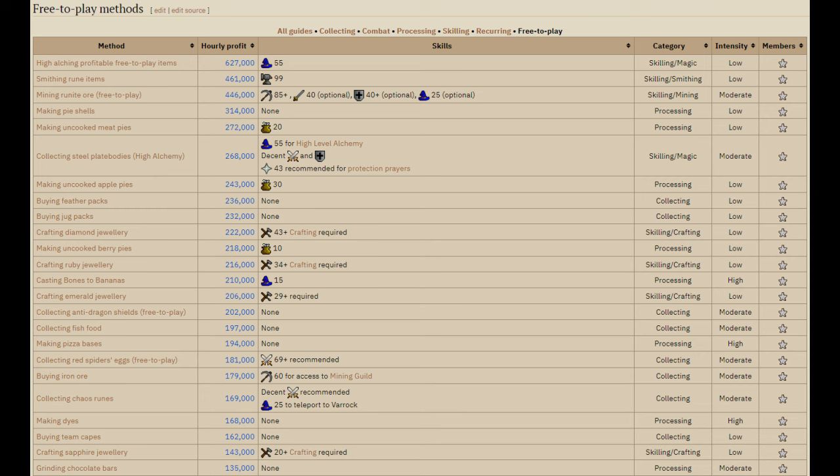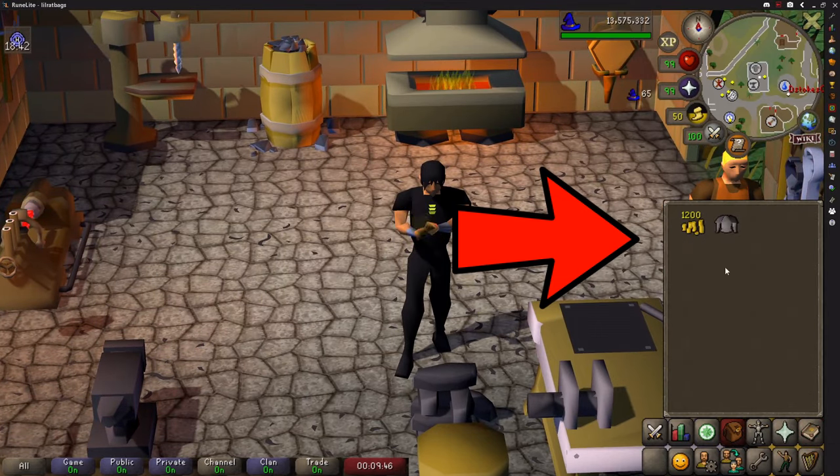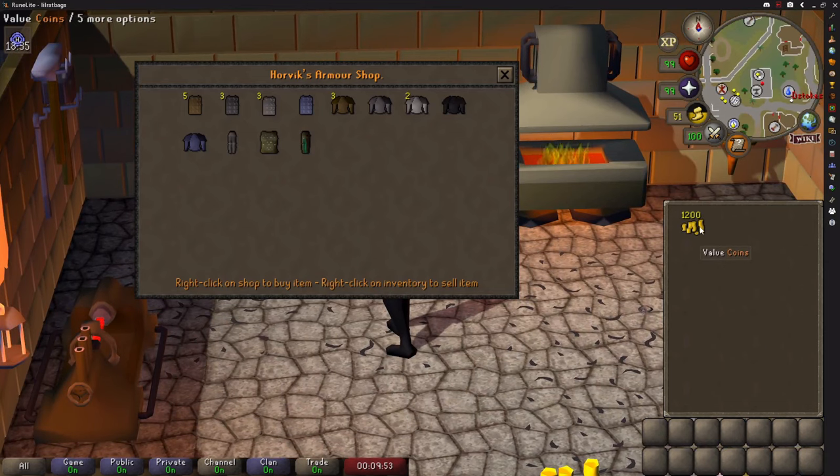The wiki's own top method is High Alking, but if you sell any item to a shop that sells it — apart from a general store — you get the same money as High Alking gives you without the cost of the runes. So straight away, you know there are better money makers out there.